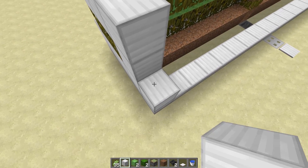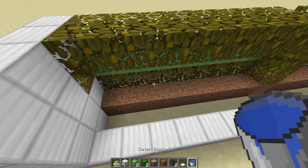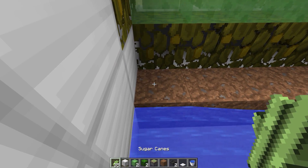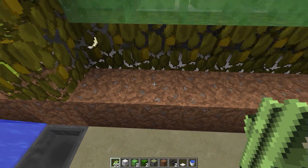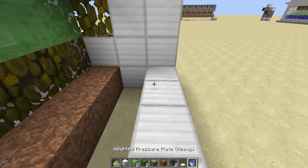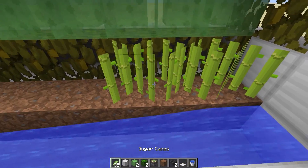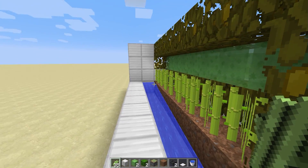I'll show you how to do the redstone just for this cell and then we'll go from there. Once this is accomplished we're going to put our water in on either side and we're going to put our sugar cane in. There we go — as simple as that.